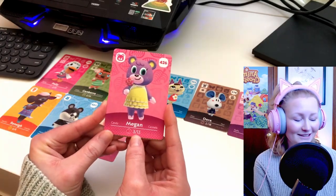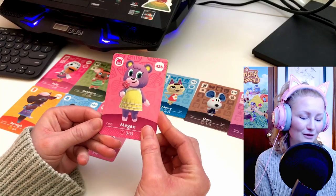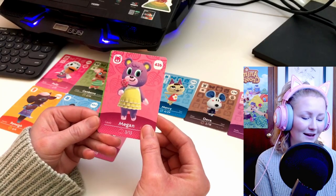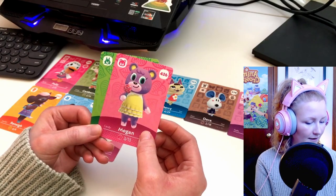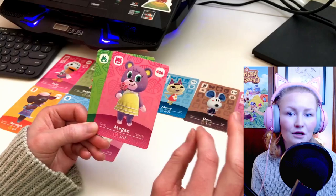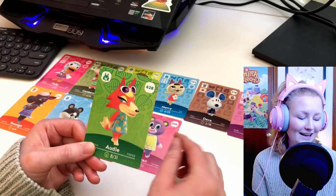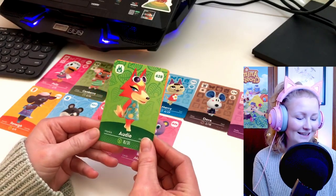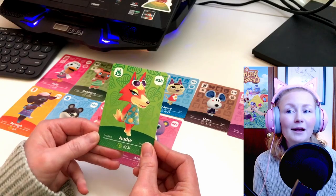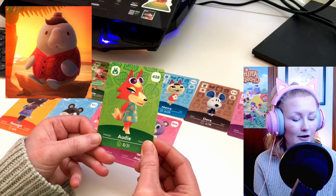Her birthday is only five days before my birthday, so hey girl, she looks so cute. And the last one — a wolf. The last villager in this Series Five pack is going to be Audie, and I actually already have Audie's amiibo card. Dang it. So I'm hoping for anybody except Wardell for the NPC, because I already have Wardell.